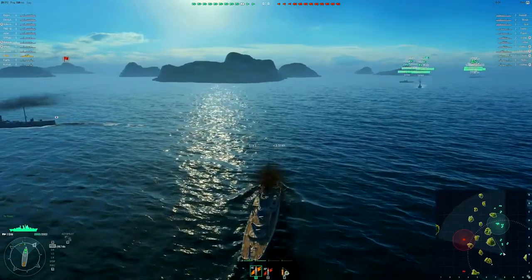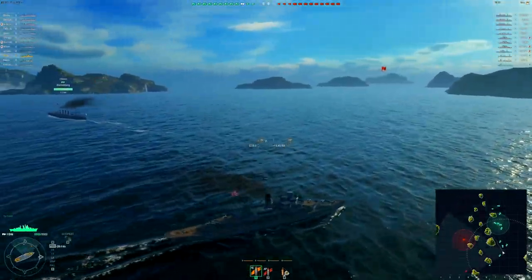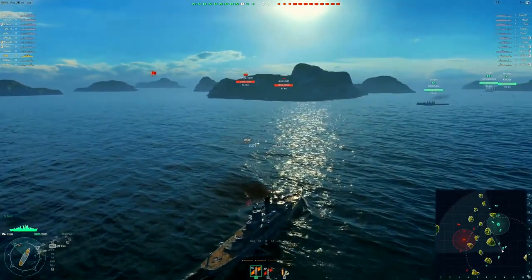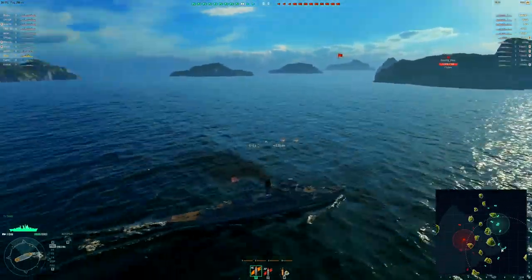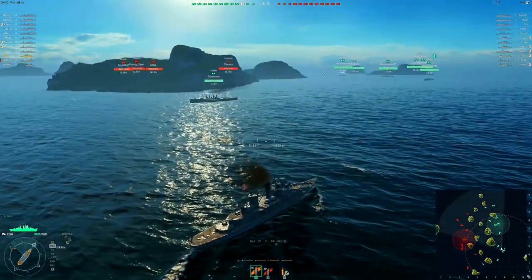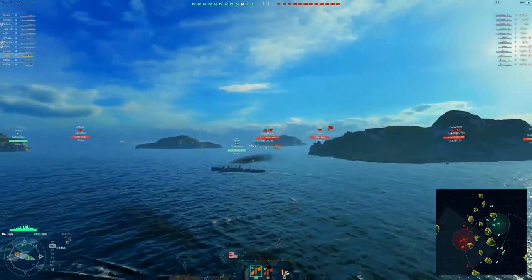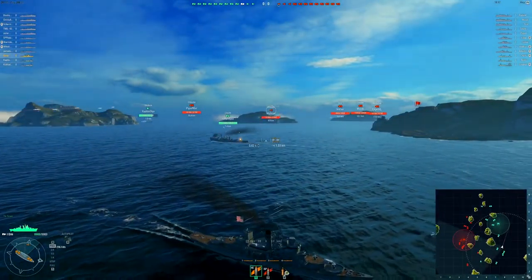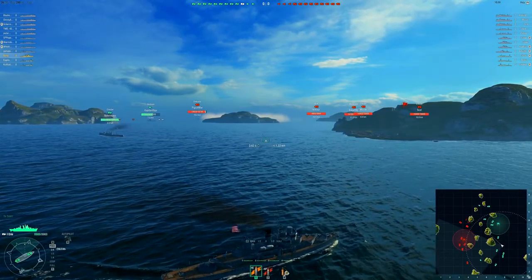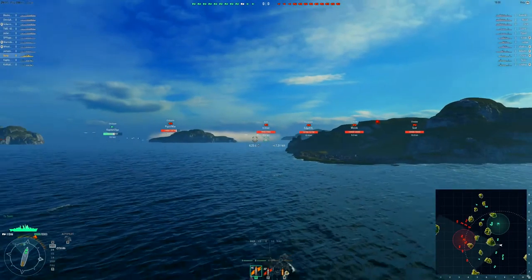I'm in a tier one ship — it's a US cruiser, the Erie. It has four guns and a maximum shooting distance of about nine kilometers. It turns out I'm the only tier one in our team; everyone else looks like tier two. There's a tier two cruiser Chikuma and two destroyers. I'll probably die early, but I'll try to stay a little behind and see how the battle goes. It's mostly beta and alpha players.